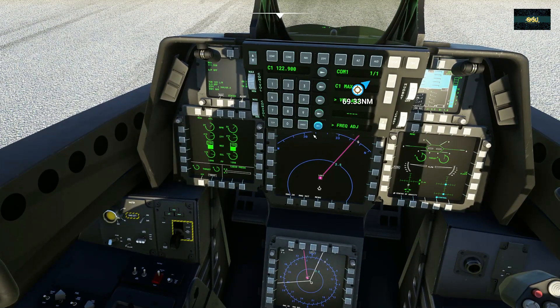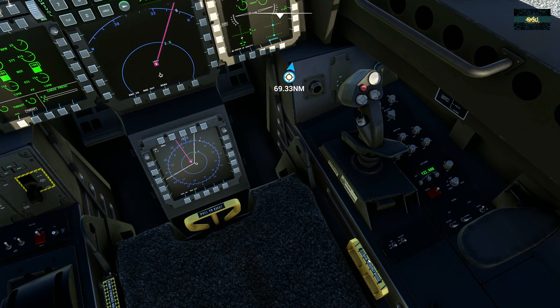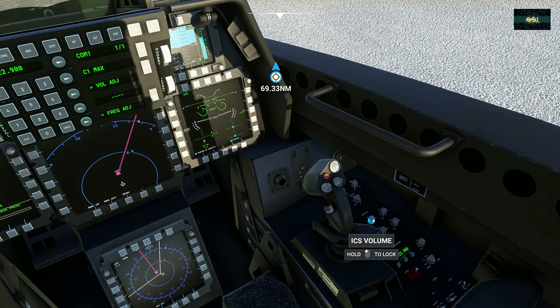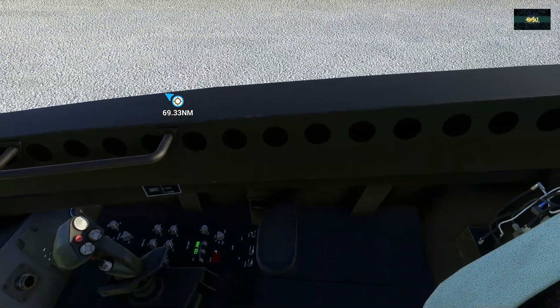All this stuff here has to do with the screens, altitude, navigation, and all that. Let's have a look on this side: battery, anti-ice, ASOS, this is for the radio, canopy — right there, you open the canopy right there. We can try that when we land.